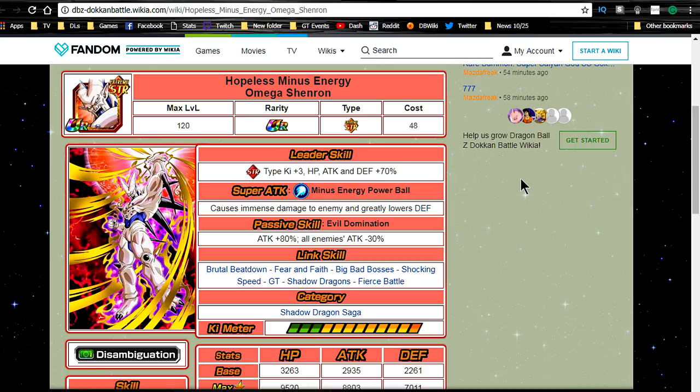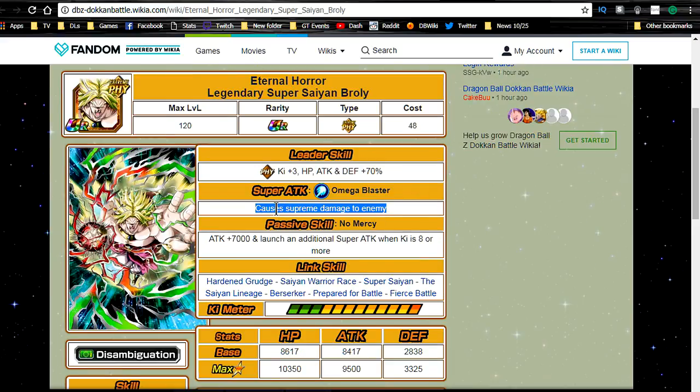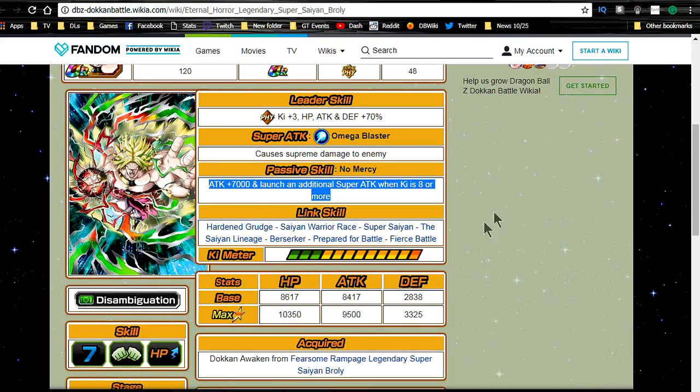Now for Legendary Super Saiyan Broly: Eternal Horror. He does supreme damage, and that's why everyone doesn't like him. His passive skill No Mercy gives a flat Attack +7,000 buff, which is pretty weak. However, he launches an additional super attack when Ki is 8 or more — a built-in double attack — and you get one additional double attack from the dupe system, so he can technically get three super attacks. If they all crit, the damage output against type advantage in a Dokkan Fest came out to about 2-point-something million, but that's completely luck-based.